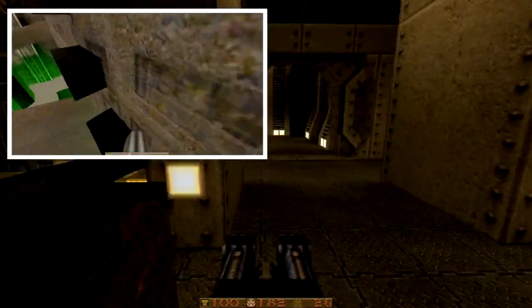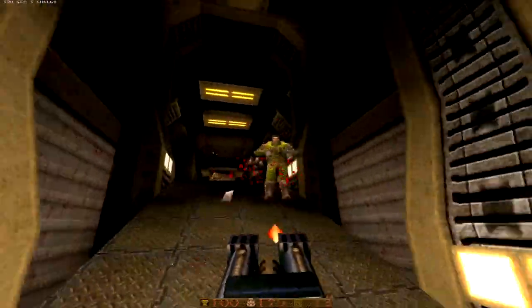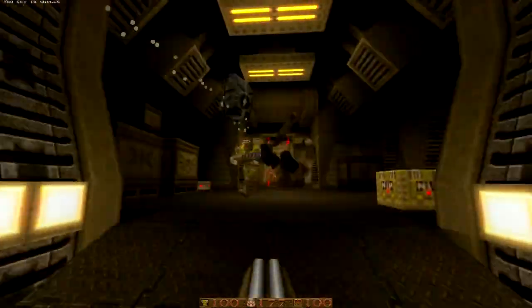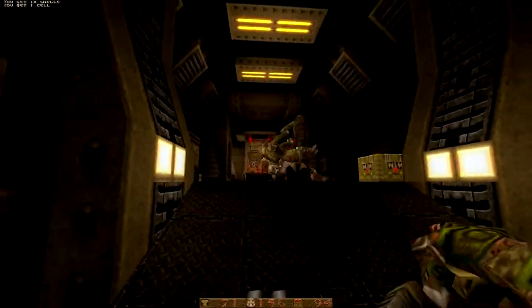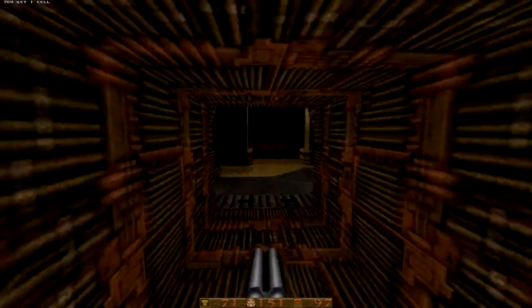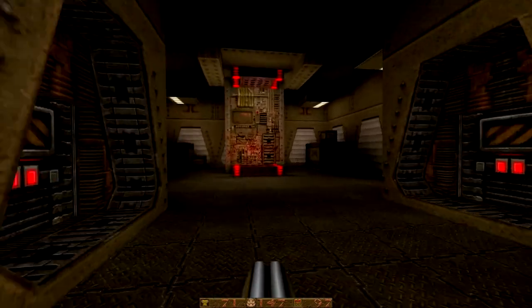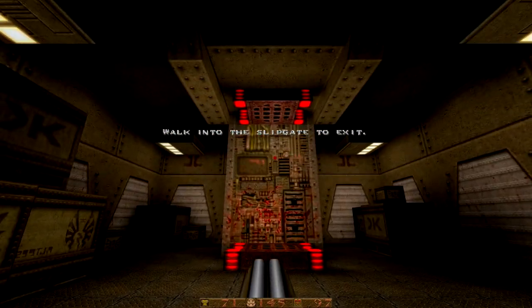This next part is how we get the new mega health. In the original map we just jumped off the button platform — slightly different in this version. Here we are in the final combat room. And this door here — that's the other way to get the mega health at the start that we got. And that is that.